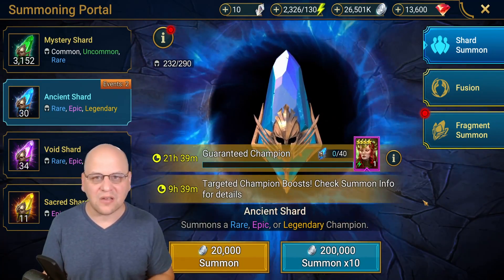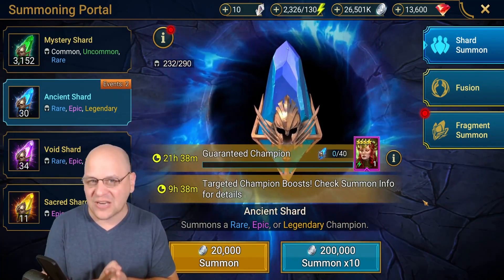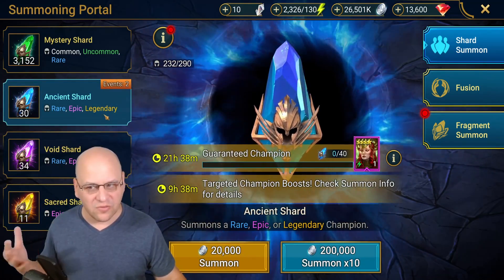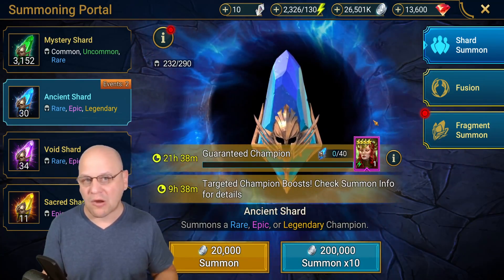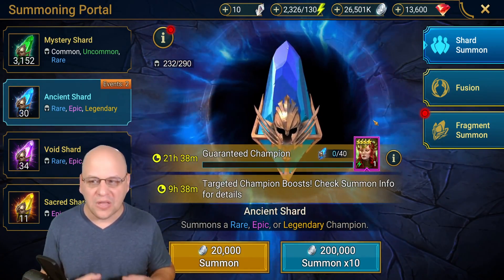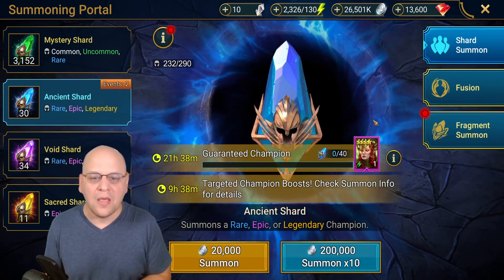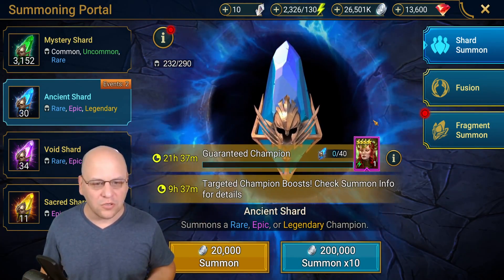Now let's go back to this screen and look at the second event, which is the guaranteed champion. Guaranteed champions are sometimes worth pulling for and sometimes not, and you're going to have to make an assessment each and every time. A guaranteed champion event can be for an epic like we have here, or a legendary. It could be from any of the three different shard types — ancients, voids, or sacreds. The number of shards you'll have to pull changes based on shard type and rarity. Sacred shards are so much harder to come by that I'd rather pull 40 ancient shards than 18 sacred shards — it's just cheaper.